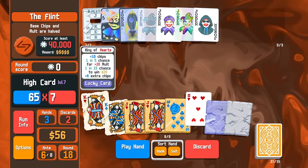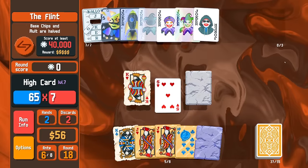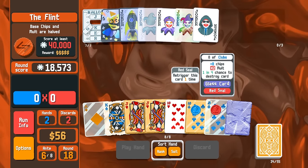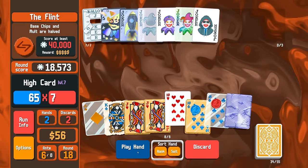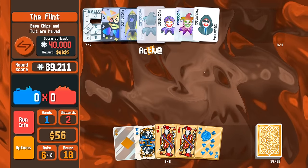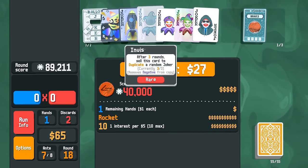Let's get Card Sharp prepped now, especially with us having two lucky cards here. Glass Ace definitely helps, but Glass 8 helps even more. The stone card overtakes 8s — I didn't know that. Invisible Joker is ready to go: sell this card to duplicate a random joker. I guess I did have a 10 — it wasn't the stone card. We're good to duplicate everything but the negatives we currently have.